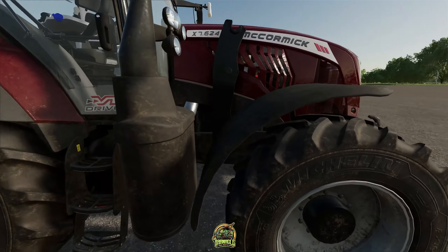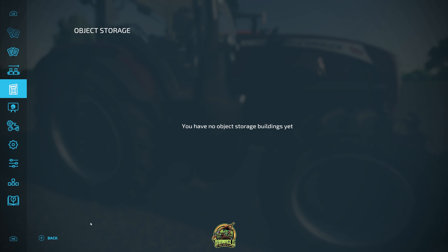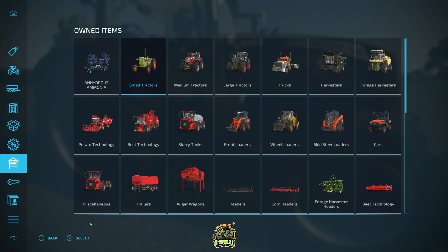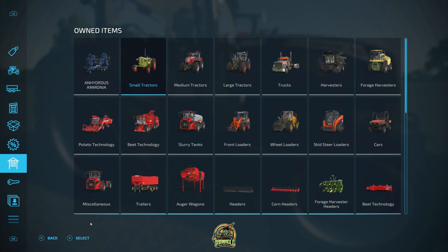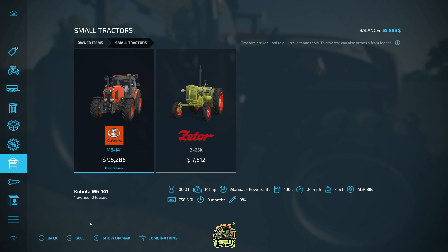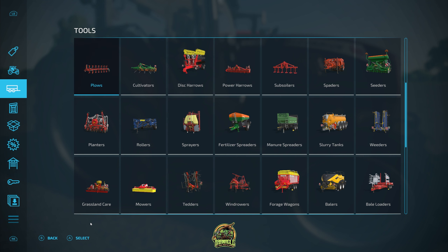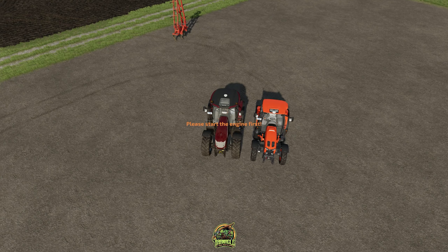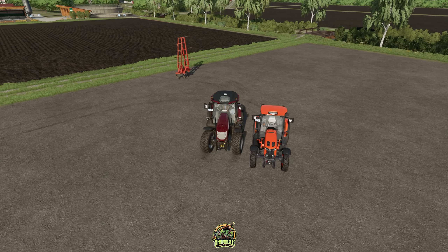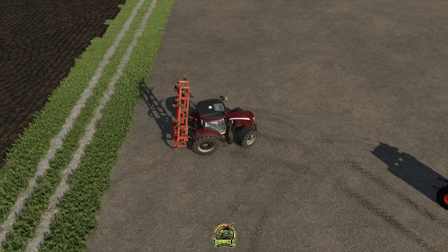I have with me right now the McCormick X7624, so let's look at that in the garage. The McCormick X7624 is currently a 240 horsepower tractor. I also have the Kubota M6, which is only a 140 horsepower tractor. The plow says max speed is 10 miles per hour, and this McCormick at only 240 horsepower can pull this perfectly fine at its max speed.